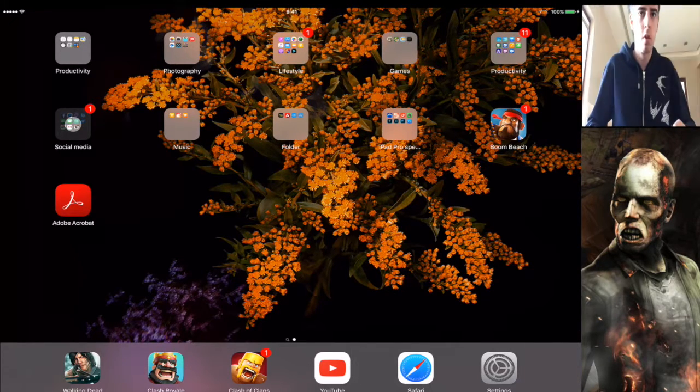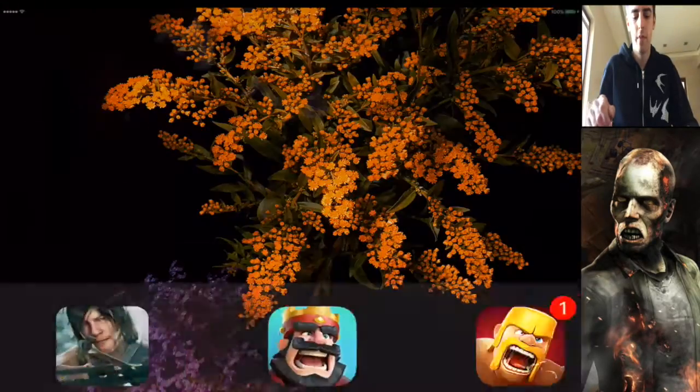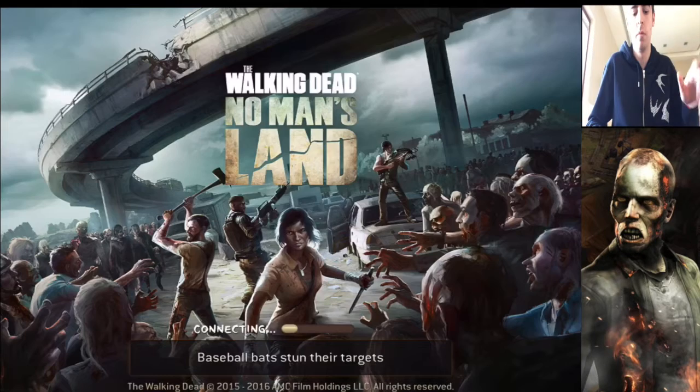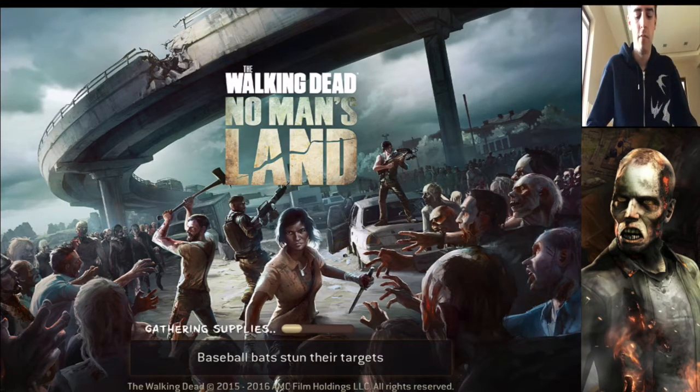First of all, you can see that on the bottom left, the new Walking Dead icon has changed. I quite like it, and the background — the beginning — as you can see, it's kind of more blueish style, but I kind of like it. I really like the new layout. Let's get going with the new update overview.